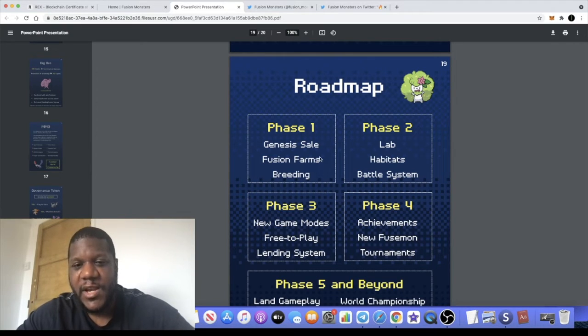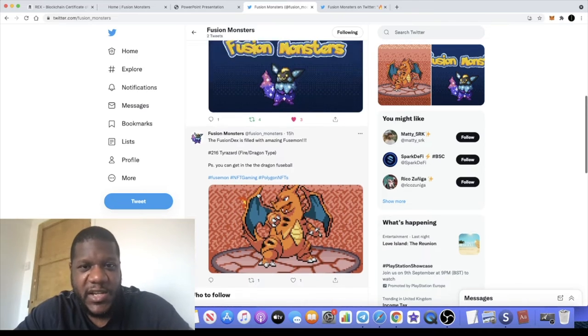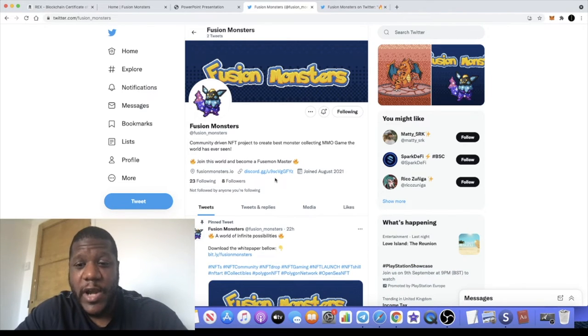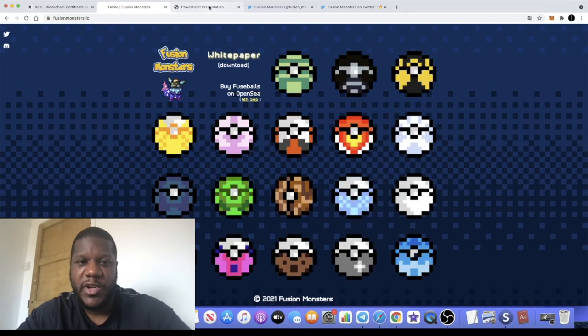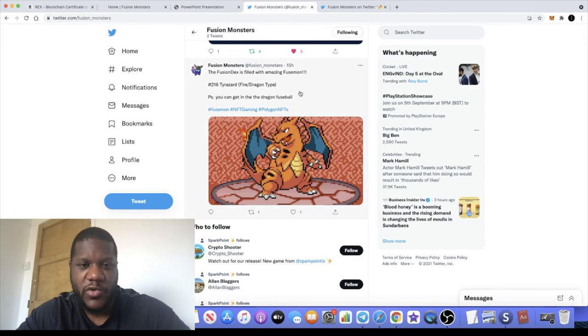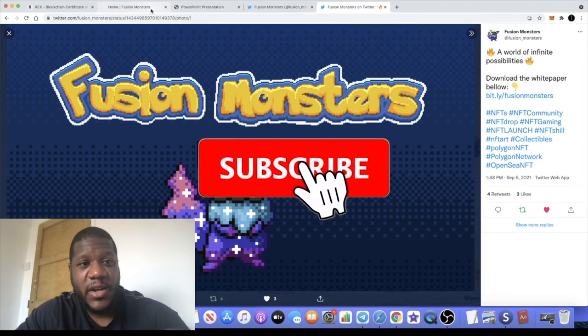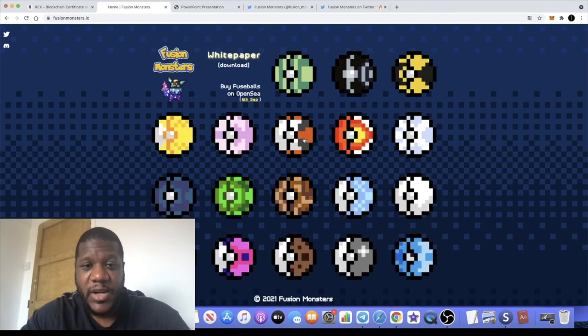To win one of the five Origin NFTs, you have to follow Fusion Monsters on Twitter, join their Discord group, and subscribe to my channel — that's all you need to do to be eligible for this giveaway. Five of you will receive your NFTs. We are partnered with Fusion Monsters just to facilitate that giveaway. We've seen play-to-earn games take off, especially on mobile. You can download the white paper on their website — link in the description. Make sure you do your own research. Like, comment, and subscribe, and I'll see you in the next video.